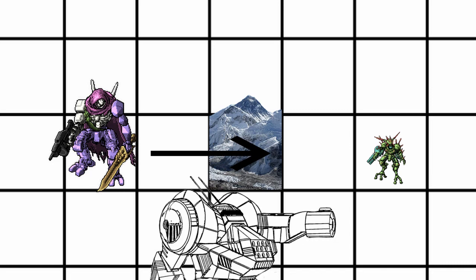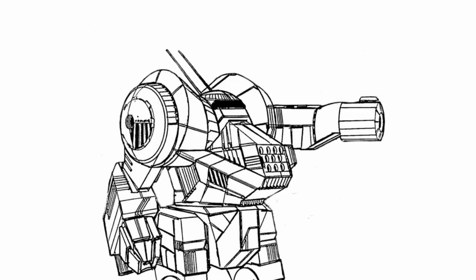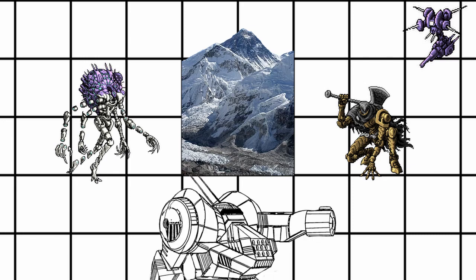So how does line of sight work? Simple — as long as you can draw a straight line to your target, it's within your line of sight. Cover and terrain obviously block that. Also, line of sight doesn't mean that if you can see the target, you can shoot them. For example, a drone spots your target but there's a wall between both of you — so that's a no.